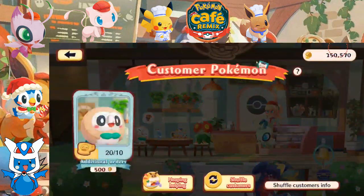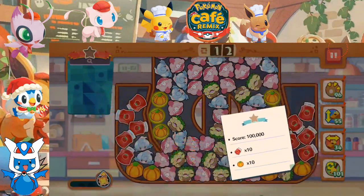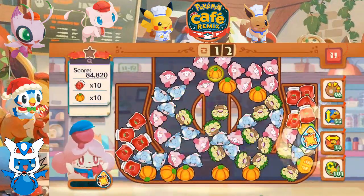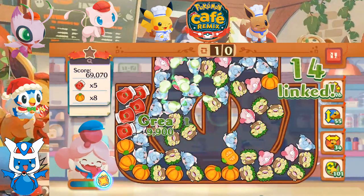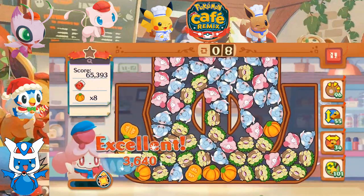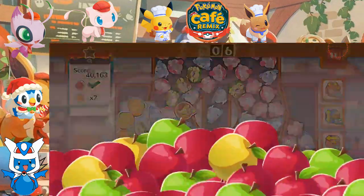Order number 626. Let's give this to Audino. Slurpuff, let's go. We got pumpkins, including oil, and we got other stuff. Let's get rid of this junk here.